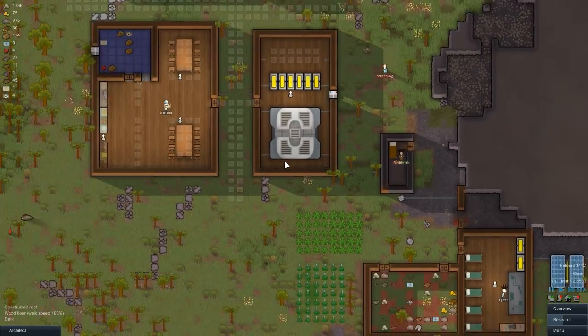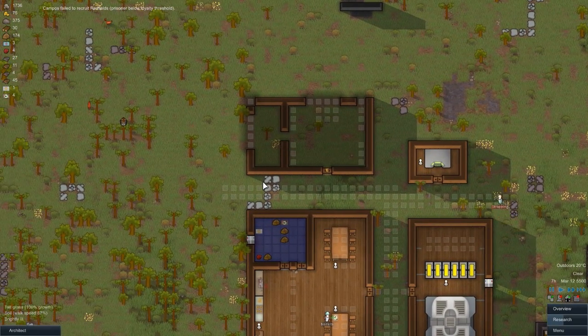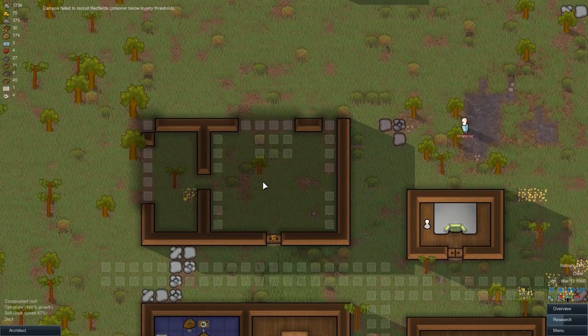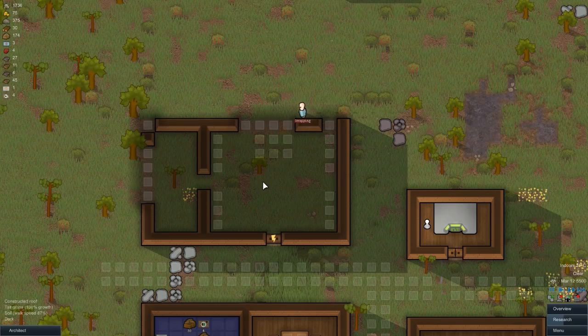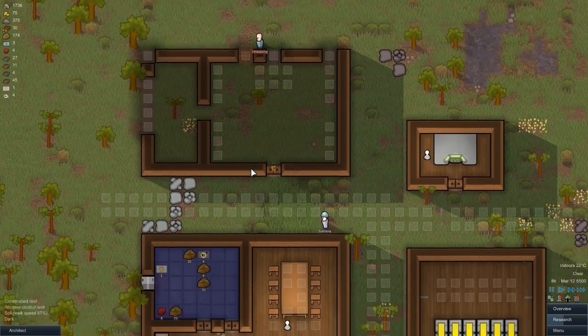We also start work on this building here. This can be our production building where we'll actually make pretty much everything for the colony. We'll have a smelter in there, all of our tailoring and blacksmithing, and sculptures in there. That's what that building will be for.